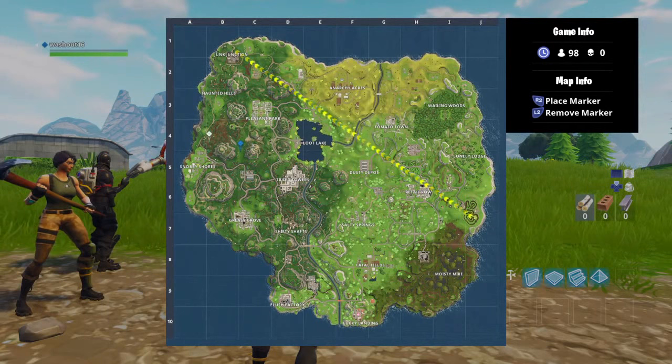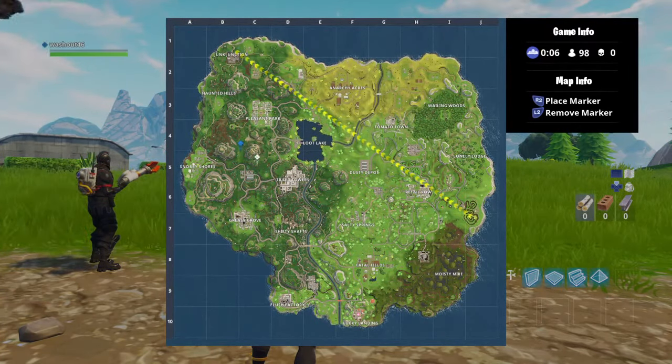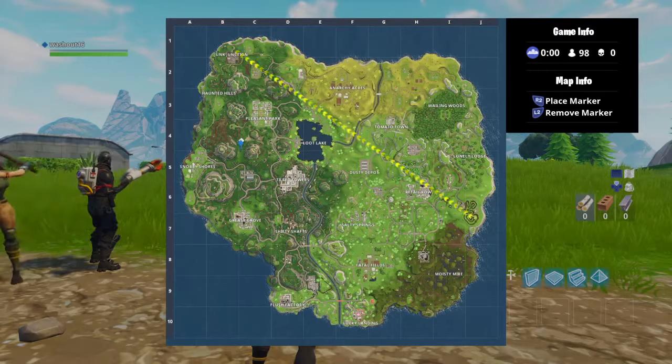There's also bull rings — bullseye rings, whatever you want to call them — in around this area. You can go straight on and then go for your reward. It's up to you which way you want to go, but that's exactly where you'd go.